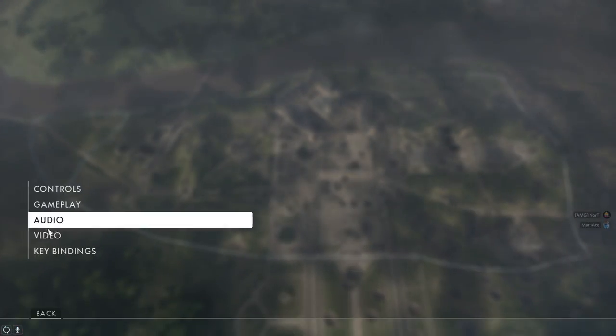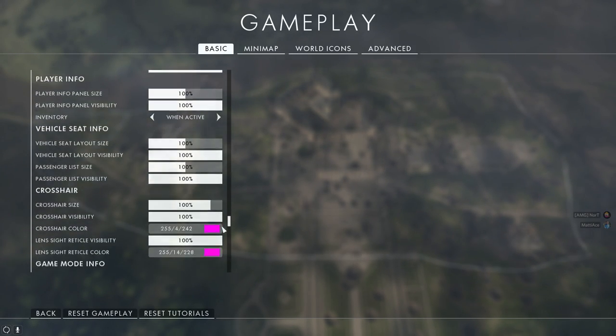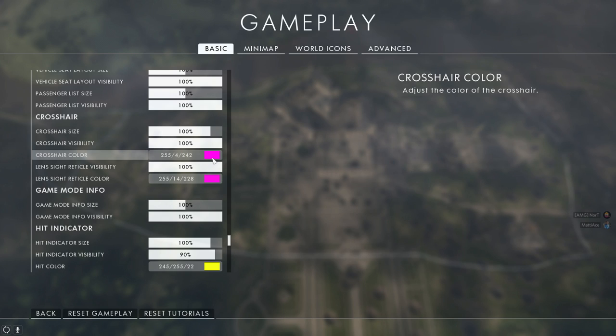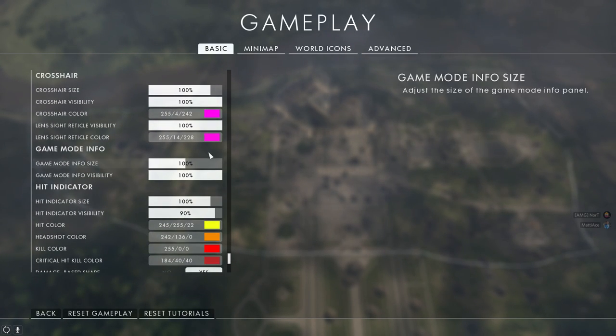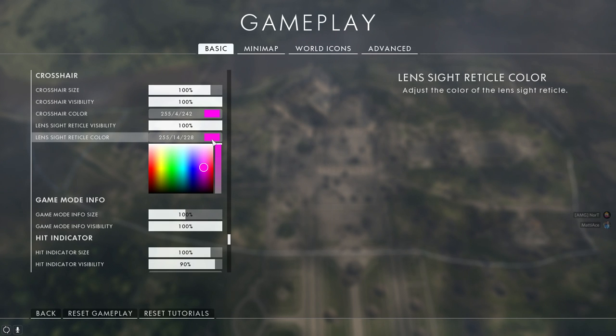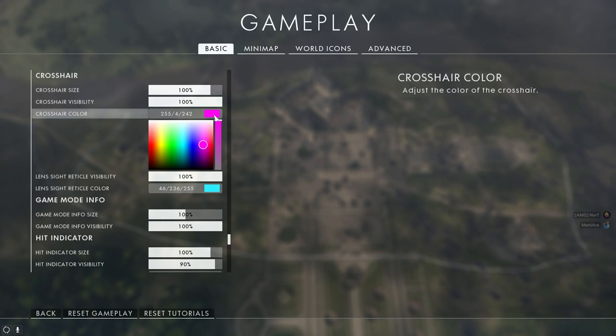So here's where you find it: Options and then Gameplay — not Video. It's easy to confuse the two, but it is Gameplay. In there you have quite a number of different customizations, including the hit indicator, the headshot indicator, and a lot of different options.